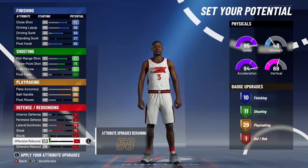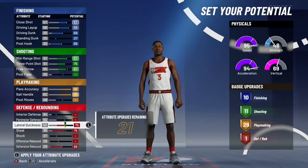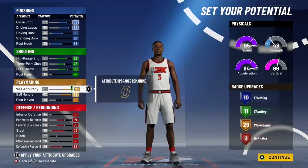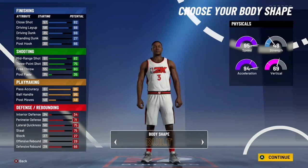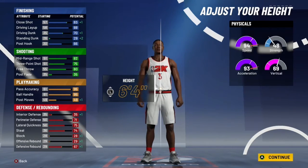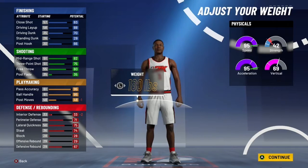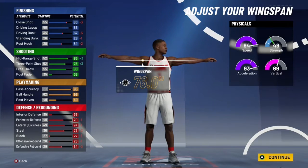Going to steals — defensive ones. I can't get a defensive badge at 21. 2K really is stingy with these defensive badges — only 3. They really did me like that. Our body shape is going to be built — I like being built, having muscles. We're going to be 6'4". At 200 we lose nothing, but if I increase wingspan my dunks and close shot go down. I think I'm going to go with a 77.8 wingspan and just be a playmaker.